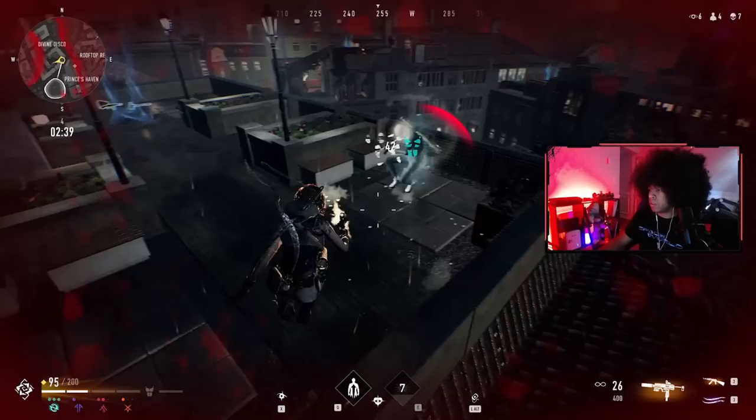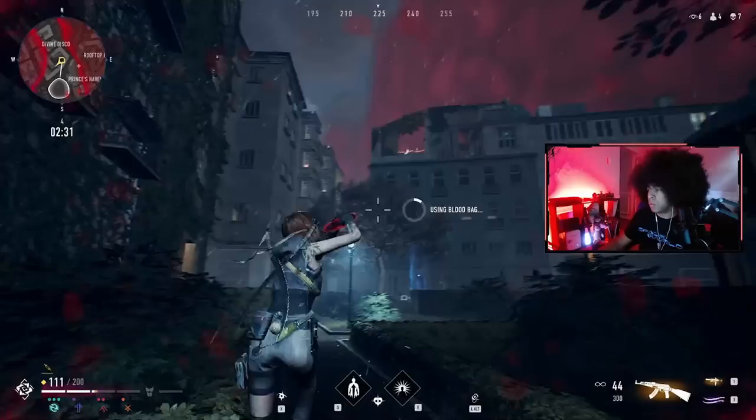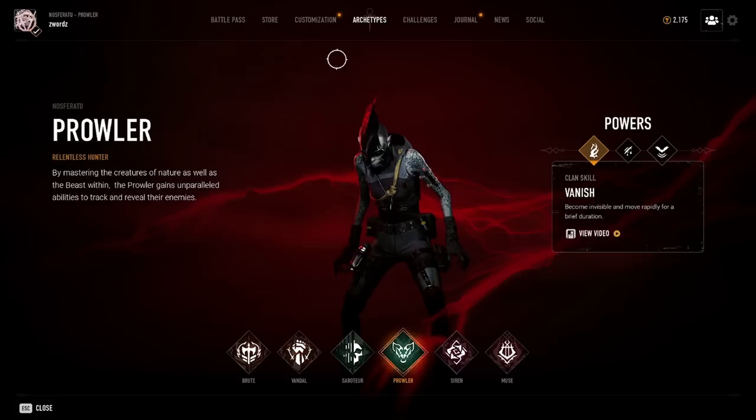Once you've understood what each of the powers do for each of the classes, it'll help you in deciding which type of vampire you'd play best with, as well as how to play against enemy vampires. Trust and believe there is counterplay between some of these roles, but I'll get to that in another video. And be sure to customize your look because you'll feel more connected with your character, and who doesn't want to look cool.